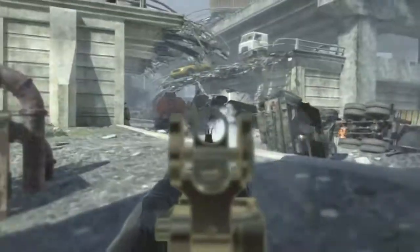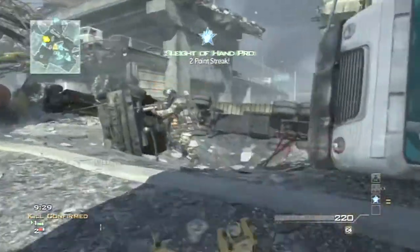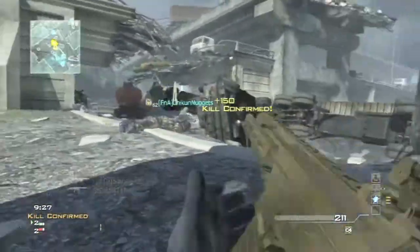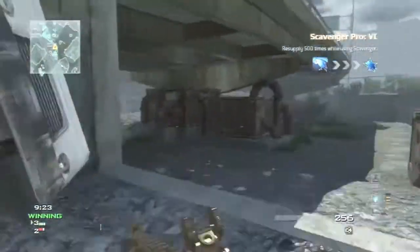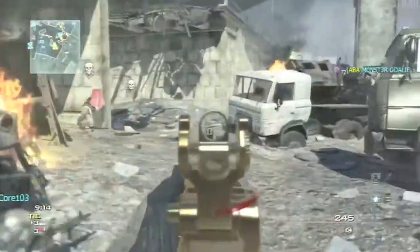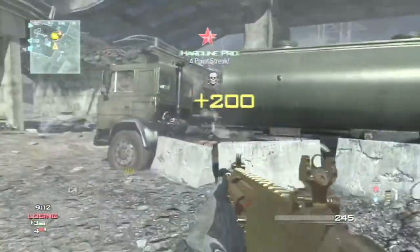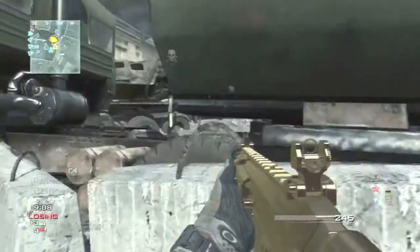Chasing this guy right here — can he get him? He got him! Got his first perk, Sleight of Hand. Picking up those bullets — Sleight of Hand Pro gives you extra mags. Working his way to his next perk, completely flashed twice. C4'd them — got Hardline Pro, second perk in the bank.